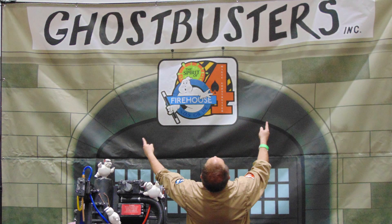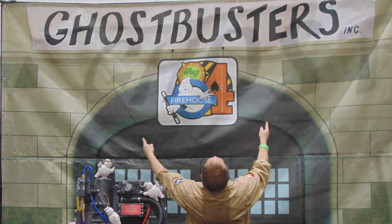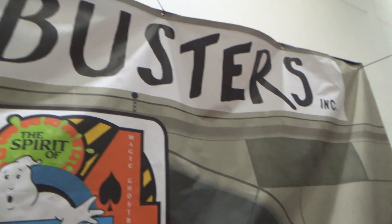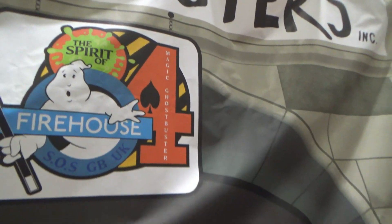Then we did the Firehouse banner — again, many many hours of photoshopping. Doing the doors, the sign along the top, and then the actual Firehouse sign. What I did was combine our three logos: Spirit of 84, which is Chris, combined with the South End on Sea Ghostbusters and the Magic Ghostbusters. I sort of combined them into one logo so it represents all of us.